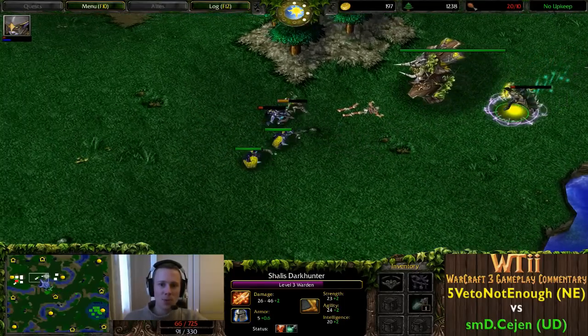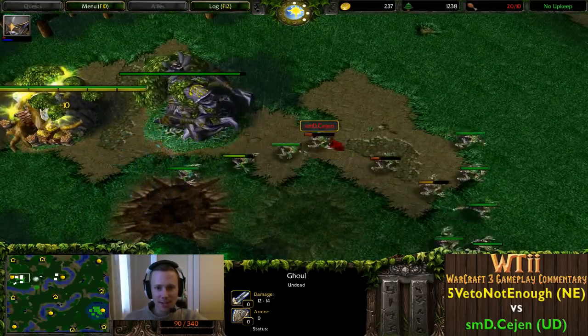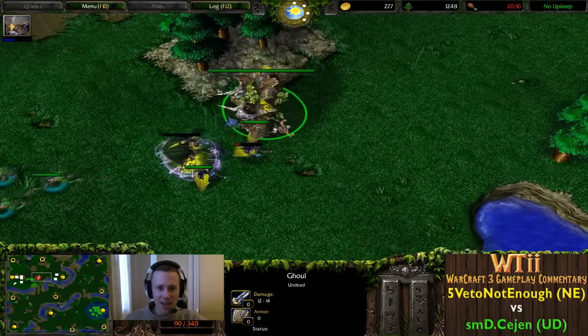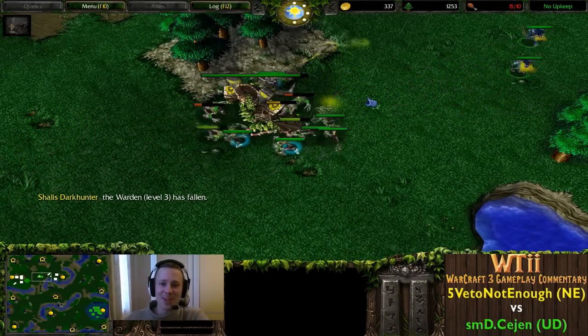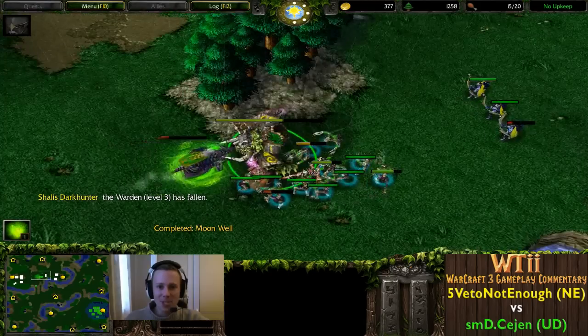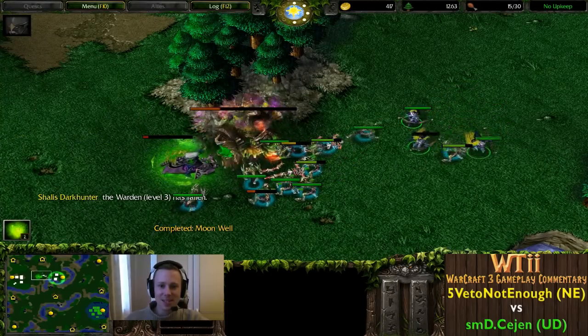Surely it can't be over just yet? Cejen has pretty much wiped out almost everything 5VetoNotEnough has. A coil and a ghoul picking off the Warden at the last moment - she's just slightly getting blocked there, the path just slightly blocked. Oh my goodness, this is crazy.